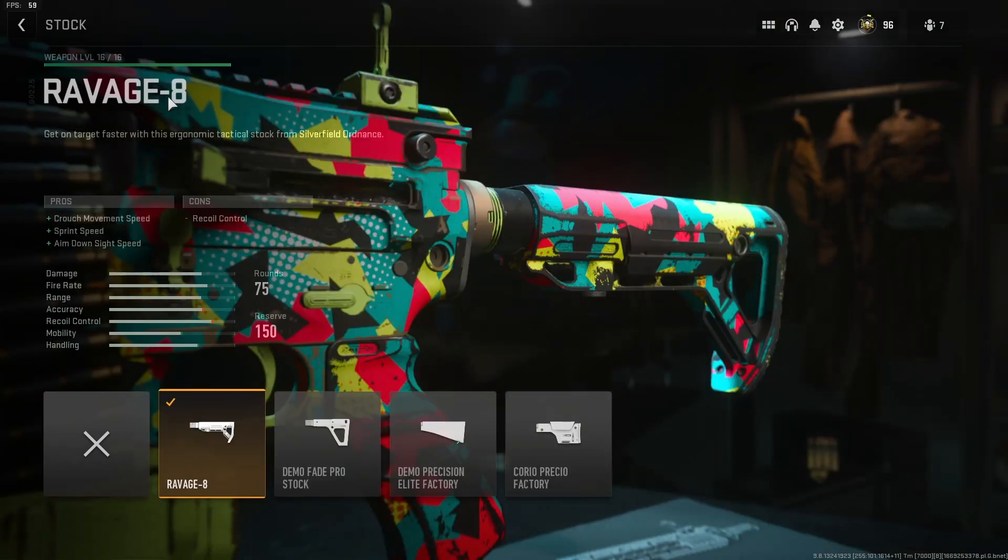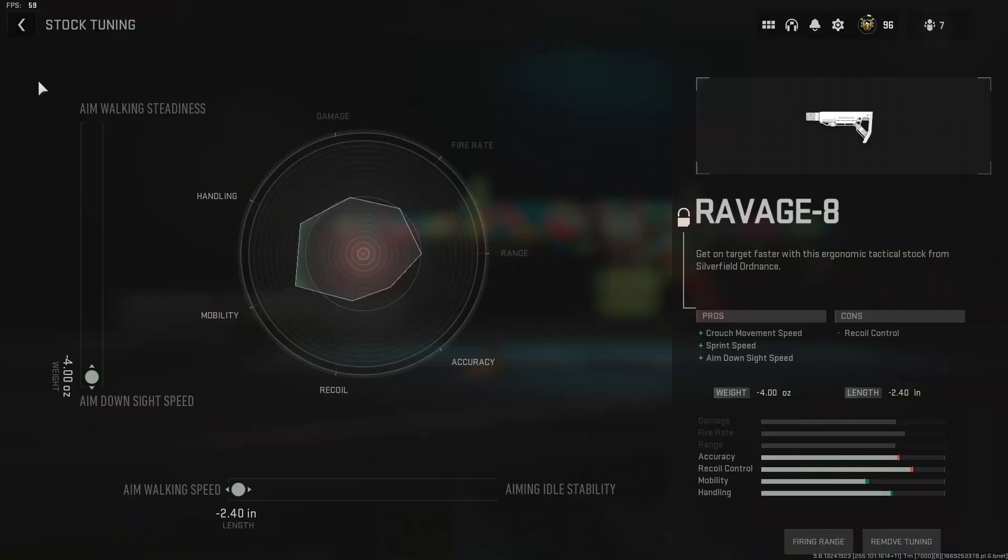Going back to the stock, we have the Ravage 8 stock. Get on target faster with this ergonomic tactical stock from Silverfield Ordnance — plus crouch movement speed, plus sprint speed, and plus aim down sight speed, minus the recoil control, but not really. In the tuning, I have this thing maxed out for aim down sight speed and aim walking speed.